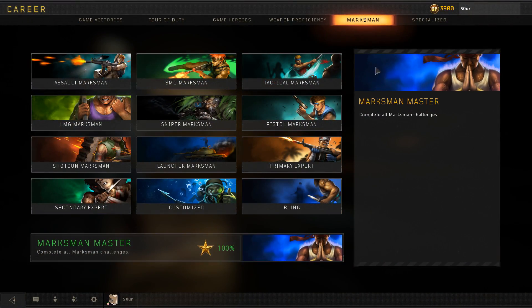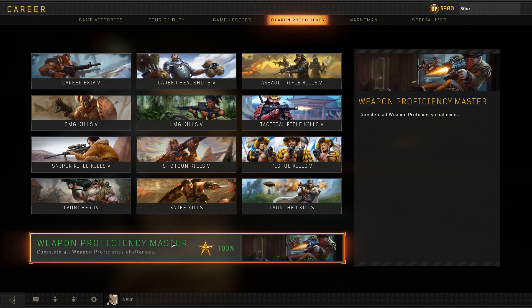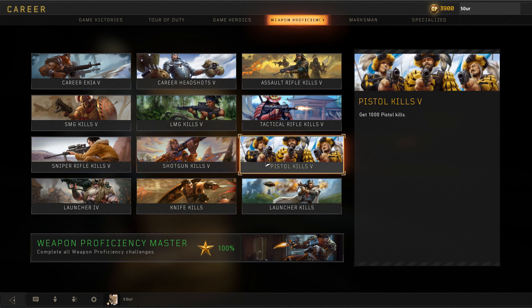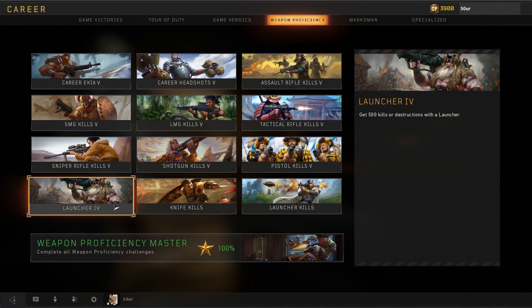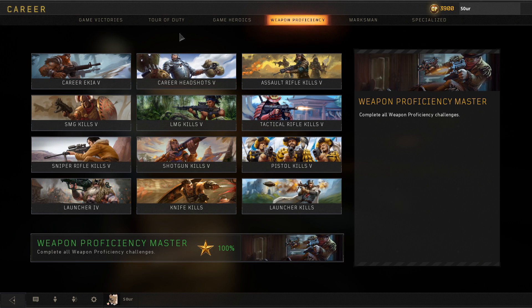Now let's look at weapon proficiency - maybe the most straightforward category in the game. You get some kills, some headshots, some kills with all the weapon types. The only thing you might not do naturally is the 500 launcher destructions - just throw engineer and a launcher on your classes and you'll get that done over time.